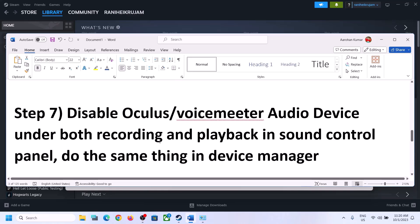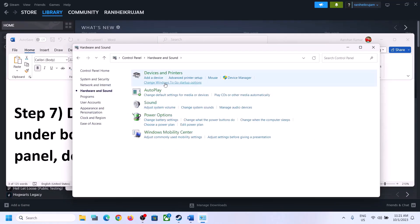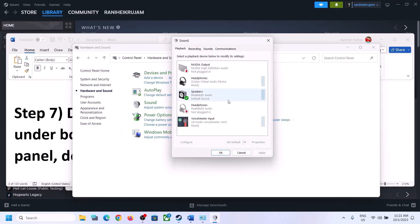The next step is to disable any other audio devices enabled in Playback. Open Sound Control Panel again — type 'control panel' in the Windows search box, go to Hardware and Sound, then Sound. Here you may see many audio devices. Make sure you only enable the speaker you want to use — for me it's Realtek audio. Disable all others, such as Oculus Virtual Audio Device if you are not using it.